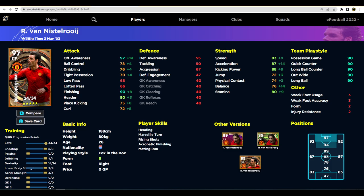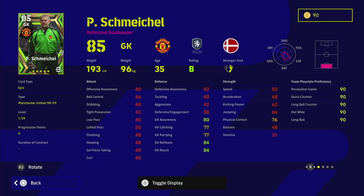Moving on to Schmeichel — we're not going to spend as much time here. You know what you're getting with Schmeichel. A couple of people have said he's going to be one of the best keepers, especially this epic version. We've had him before — low punt, long throw, excellent. His height is 193, putting him on par with Donnarumma, who's the best keeper in the game in my opinion, Oliver Kahn, and the likes. He's locked on B form but has unwavering form, which with the B rating is going to be huge.